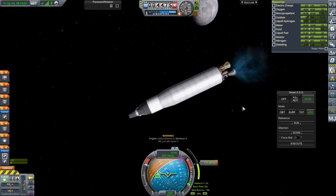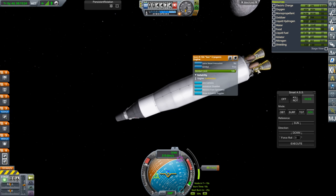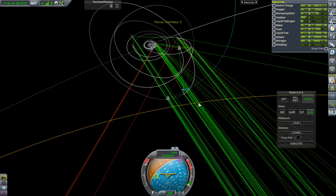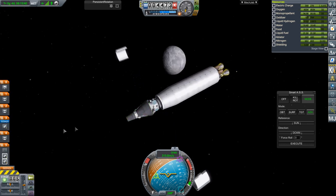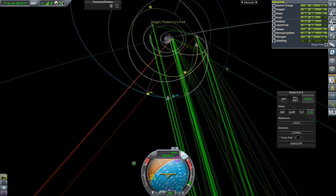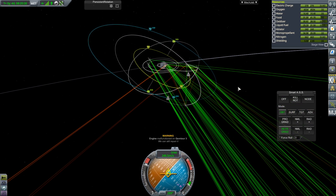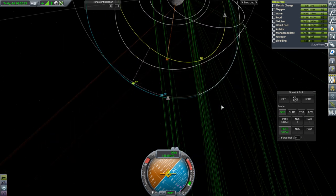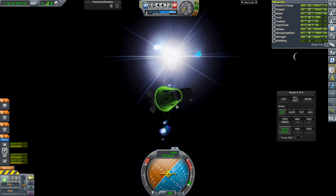We had an engine malfunction. I don't know if we can even do Plan B right now. We'll try and bring back the one Kerbal in this high orbit, but I don't know if that's possible. We're supposed to be at PatFairy's pod - we're doing the wrong thing! Go retrograde. We had another engine malfunction - one of the 1-kilonewton thrusters. The ones on the lander are high quality.